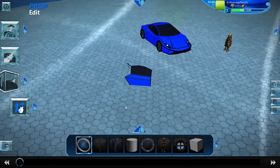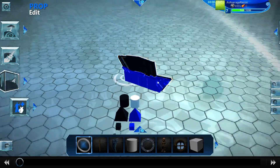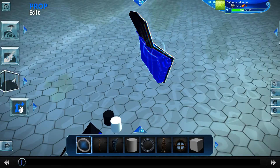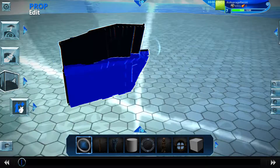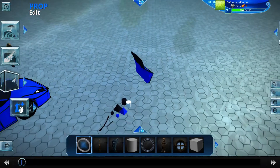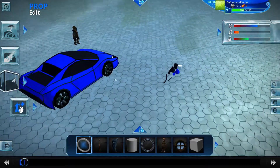The windshield and windows were also pretty tough — especially the front windshield. Now, the original door was made with the intention of making the inside viewable and presentable, but look how many props it takes up in the prop bar. It's insane how many props that one door used.